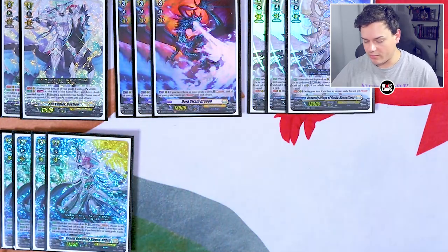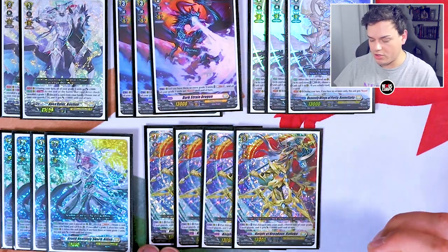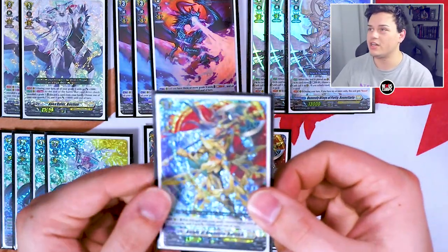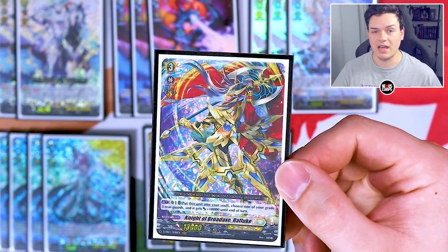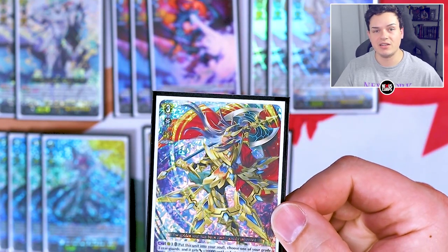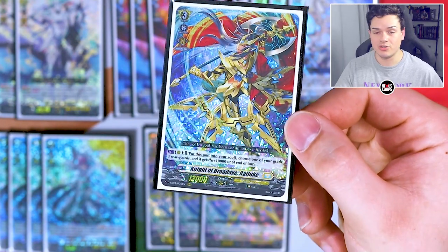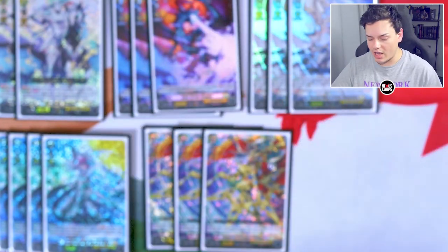After Alden, I am running four copies of Rough Fluke because Rough Fluke fills your soul and it's free. What Fluke does is you can move it to the soul and give a Grade 3 unit 10k — so it makes a really big, beefy unit during your first Bastion turn when you're re-standing something. It also helps put cards in your soul for when you're setting up for Dark Strain. So I definitely want to run four copies.